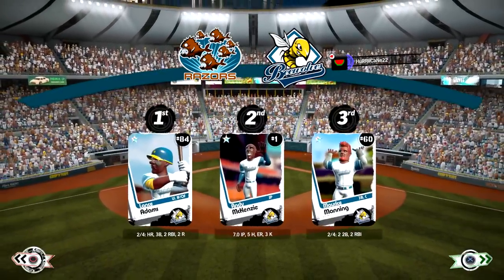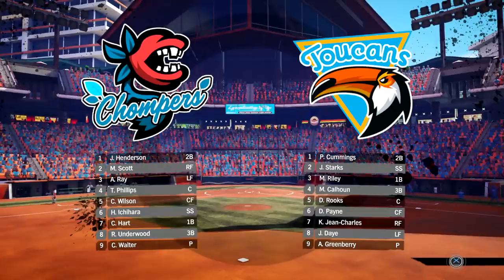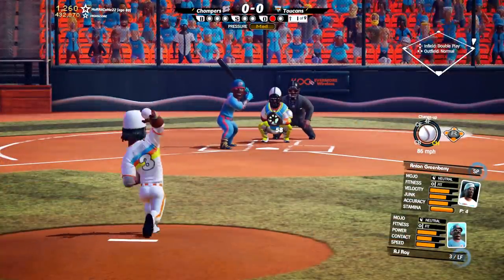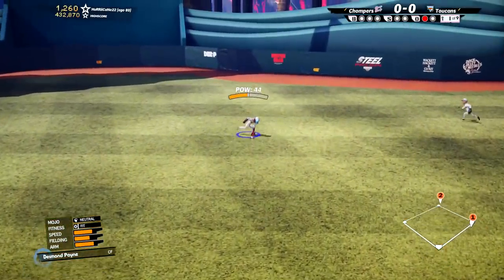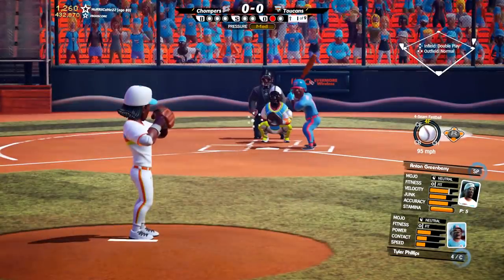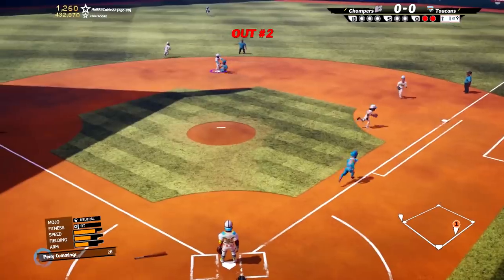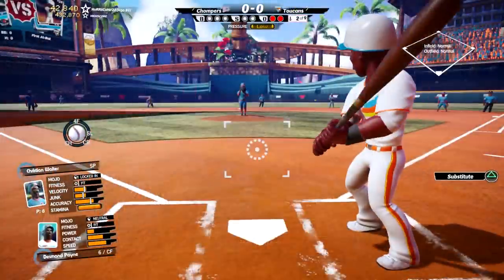I think we're going to have a really fun league to start out with that's going to be changing every year. I'd also like to do some player progression or regression if I can. Let's go into game four — we'll follow the Toucans. Anton Greenberry actually gets into some first-inning trouble. Here's Tyler Phillips grounding to the right side and the Toucans turn two — no one scores for the Chompers.